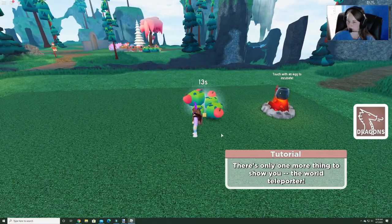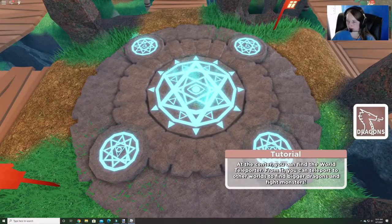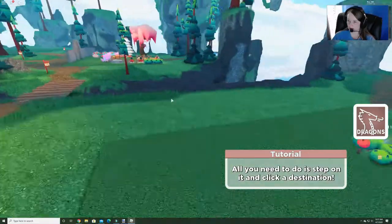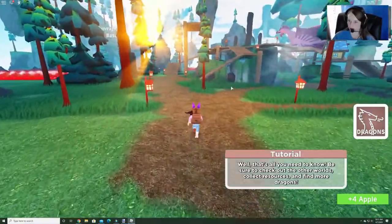One more thing to show us before our tutorial is over, and that is the teleporter. This is our teleporter, which we are going to need in just a little bit to finish our quest. So we're gonna keep going until our tutorial is over. Grab another apple while we're here. We need to go up to the dragon to start our quest.